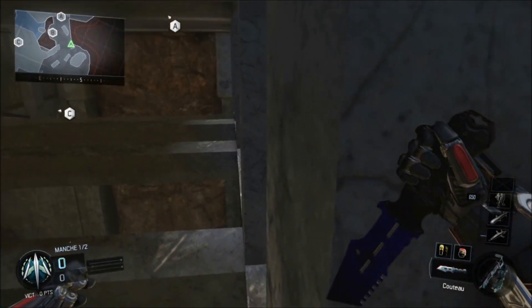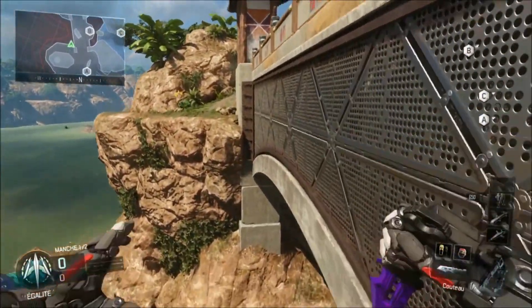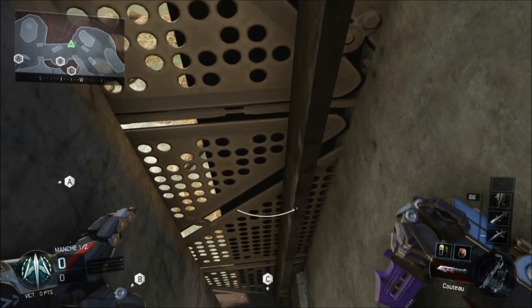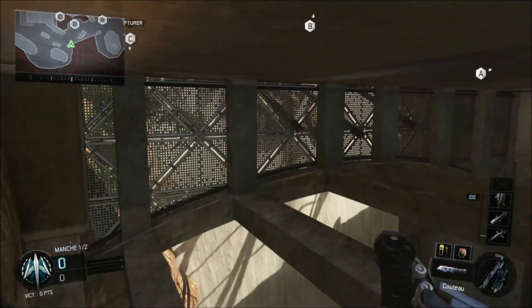Pour ce faire, c'est vraiment très simple : il vous faudra tout d'abord vous rendre au même endroit que moi sur la vidéo, puis sauter du même ponton que moi, puis afin de passer sous le pont, vous allez faire un dash à droite, courir sur le même mur que moi, et jumper pour aller le plus loin possible pour atteindre le même ledge que moi. Vous serez en dessous du pont.